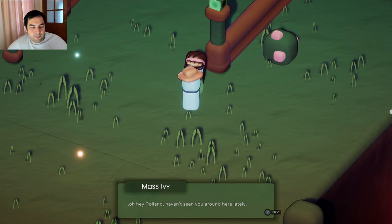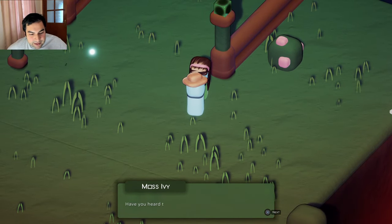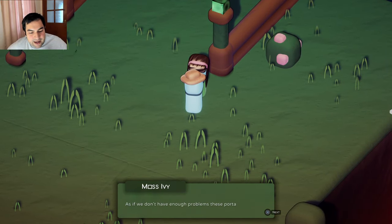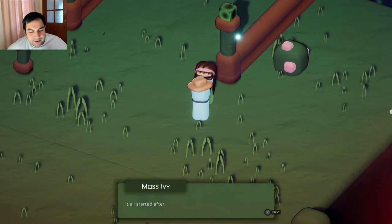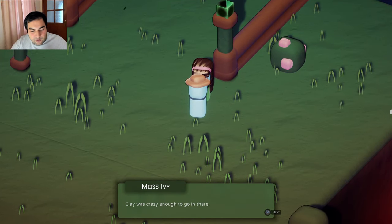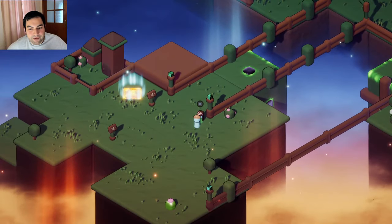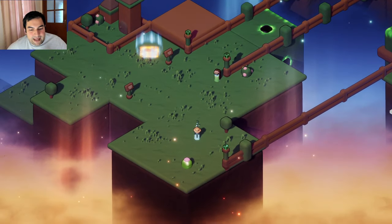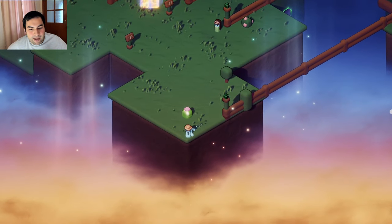Hey, Moss Eevee. Hey Roland, haven't seen you around here lately. Have you heard the news? As if we don't have enough problems, these portals are opening up in our town. It all started after, you know — Clay was crazy enough to go in there. Maybe someone should check it out. What's that? Is that a mushroom? No, I don't think so.